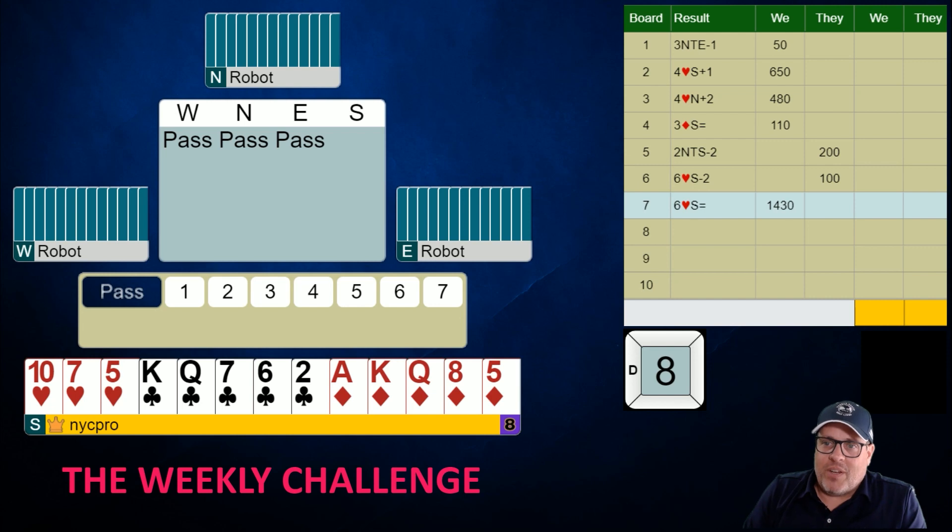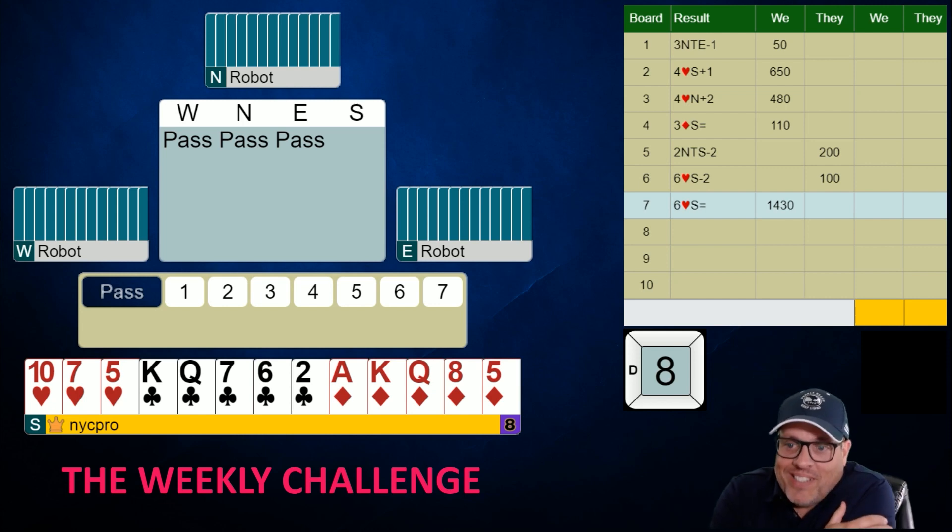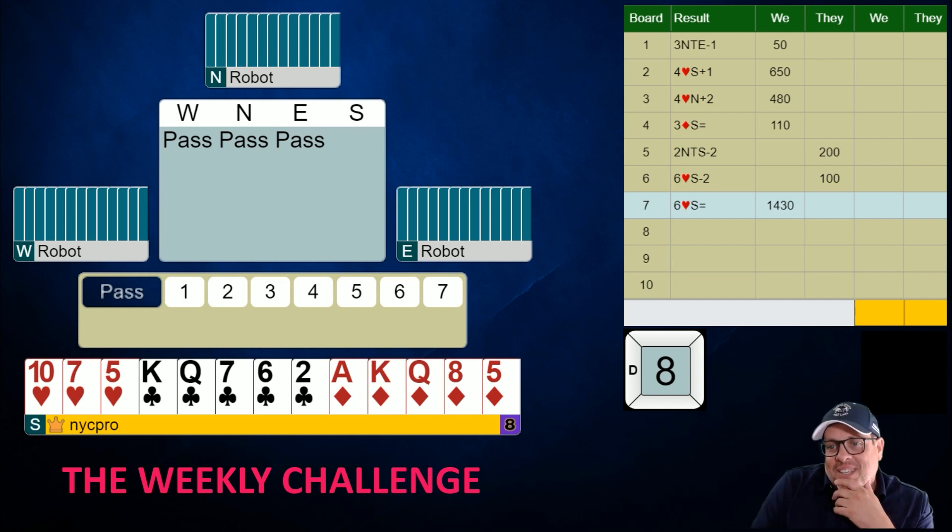Now the Rule of 15 situation — didn't address this the first time because we opened two diamonds. You usually add your high-card points to the total number of spades you have; if it comes to 15 or higher you should be opening. Less than 15, you should pass. Here I'm interested — I might want to pass sometimes — but there are upsides and downsides. The big upside is we should recognize that someone has spades.